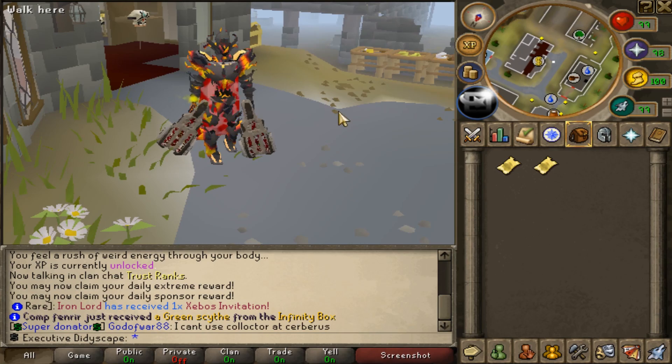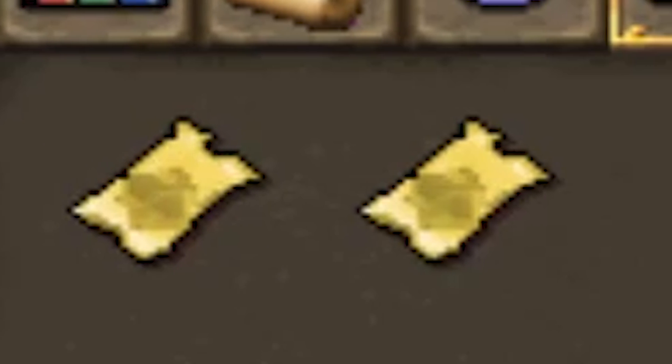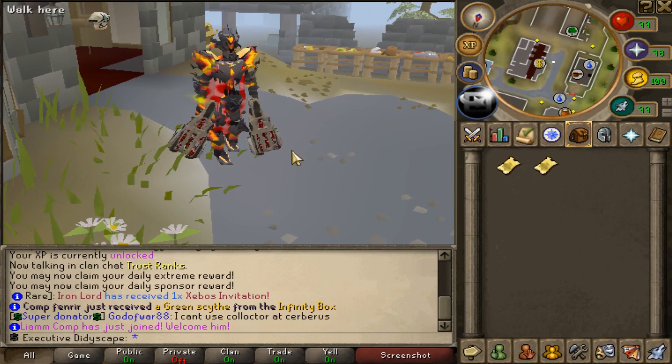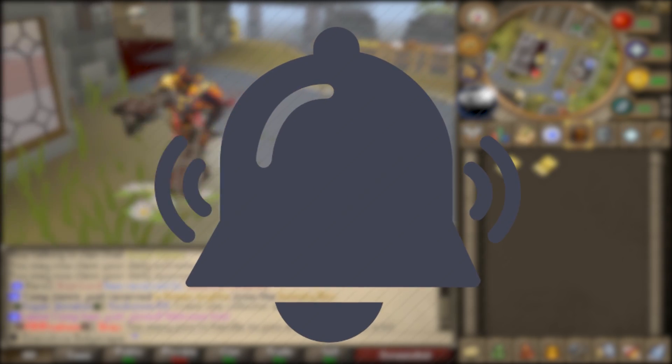Before we start the video, I've got one massive giveaway for you all. I am giving away two Extreme Donator tickets to two people — these are actually worth $50 each on the Donator store. For a chance to win, all you have to do is like the video, comment your name, be subscribed to my channel, and turn on that post notification button.